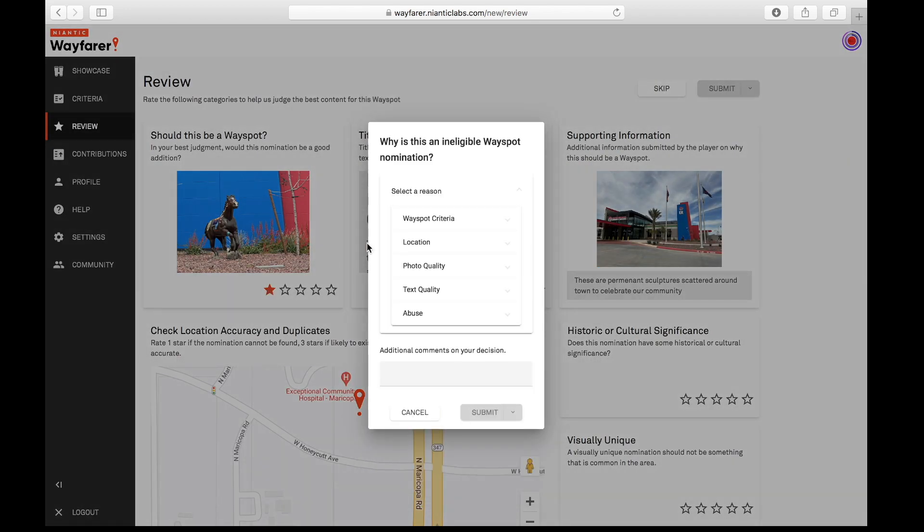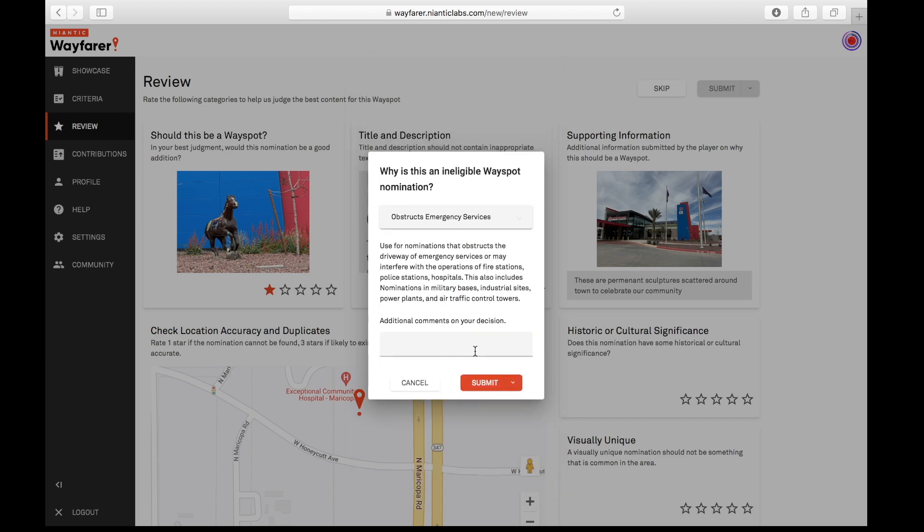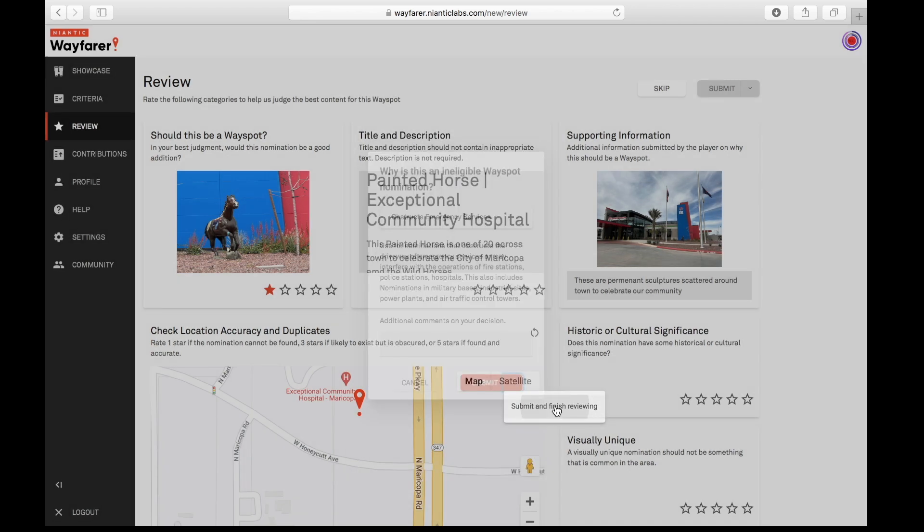If I click one star here, under location, it says 'obstruct emergency services.' The ER is definitely emergency services. I'm going to select that and submit.